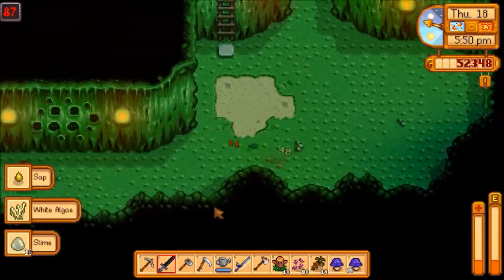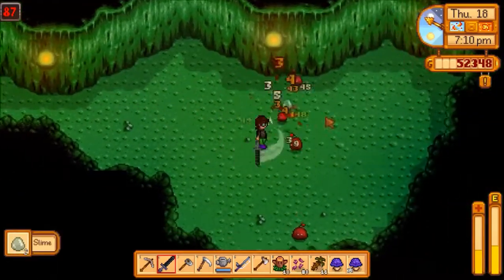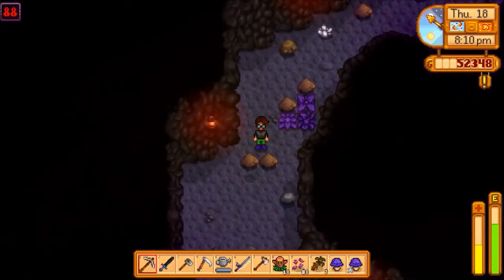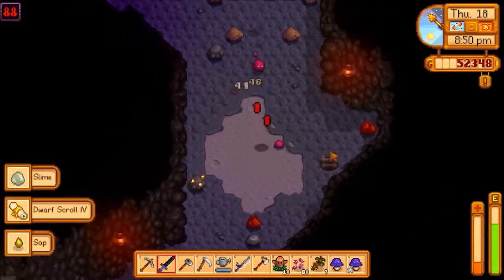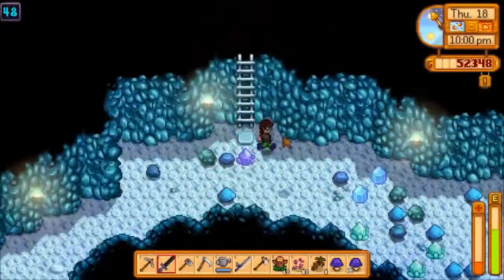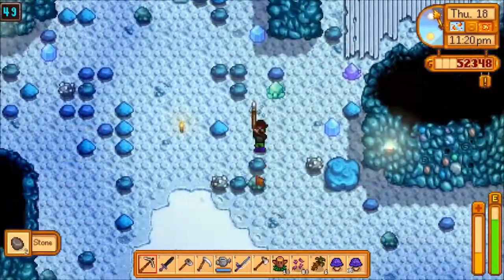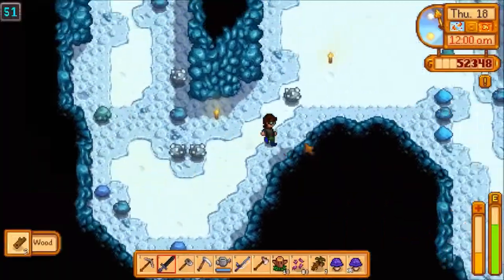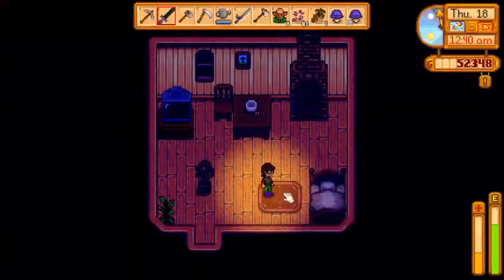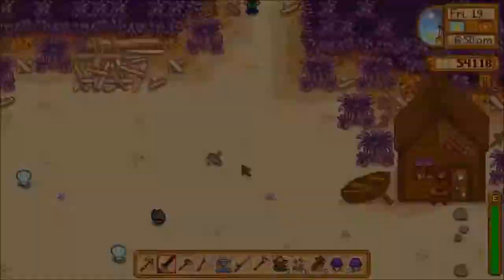So this is just me going through the mines, continuing to grind for the Dwarf Scrolls 2 and 4, I believe. I'm pretty sure I already have the 1 and 3. I think that was me getting Dwarf Scroll 2, I want to say — I'm not entirely sure. It might have been another Dwarf Scroll 3, because it looked like I threw it away. The Dwarf Scrolls were something I had to get, because you have to trade with the Dwarf, and to do that you have to get the Dwarven Translation Guide, which requires all four scrolls. Fortunately, they're pretty easy to get if you're purposely trying to get them.